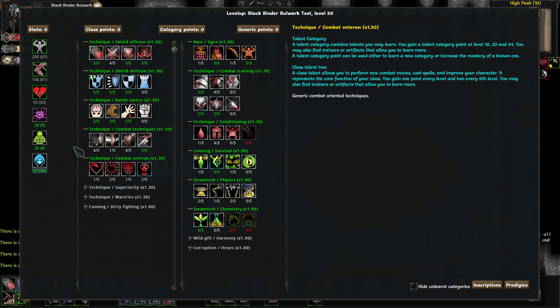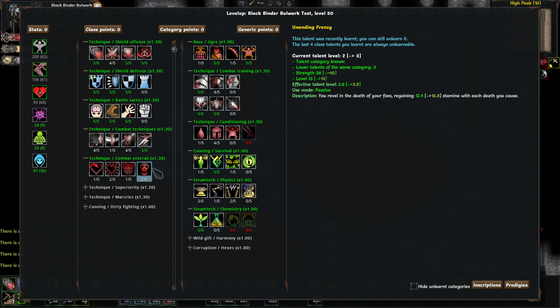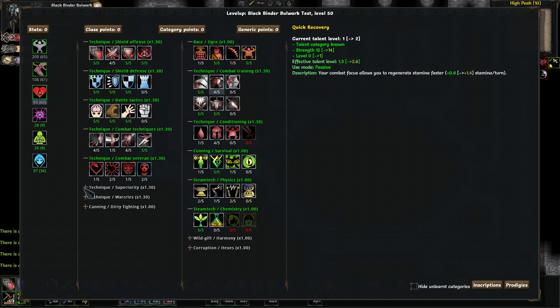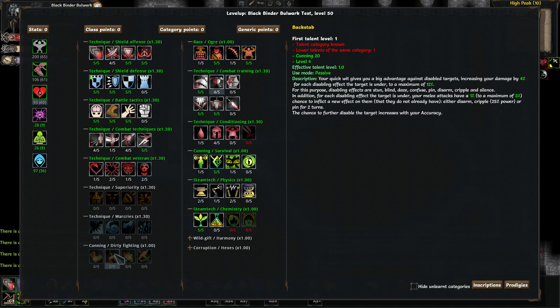Dapple pointed out they really don't have much place to put in anyway. Normally I wouldn't even take two points in unending frenzy, I wouldn't take a point in spell shield - I was floating points in fast metabolism, but I accidentally put my points elsewhere so now these got stuck in there so I can't take them out. And none of these other trees unless you were going to go into one of them.